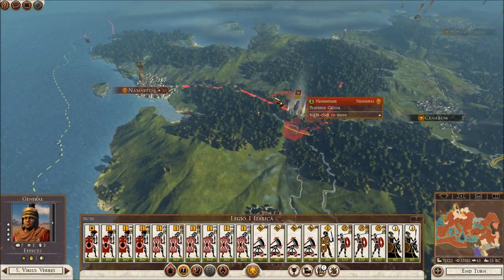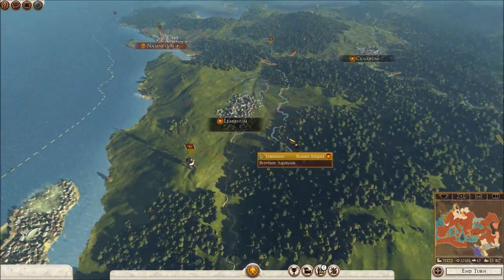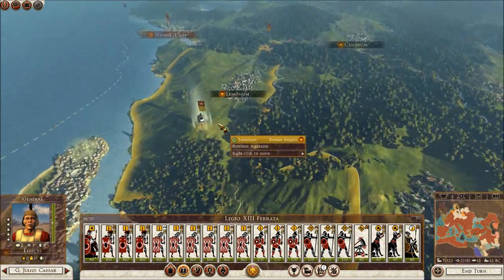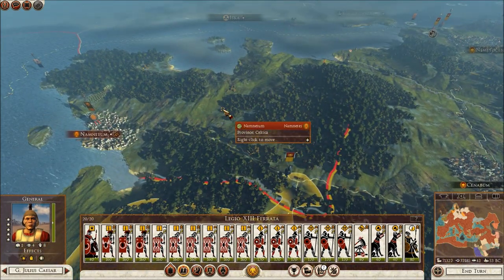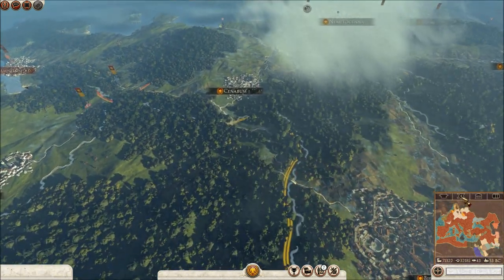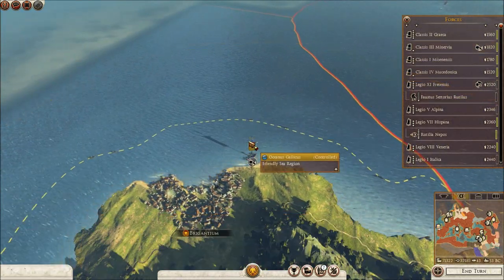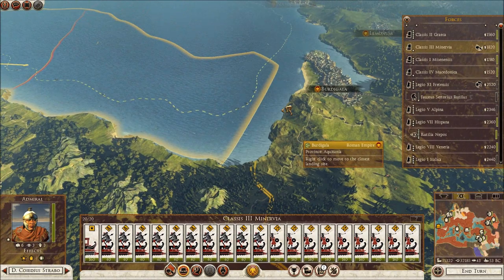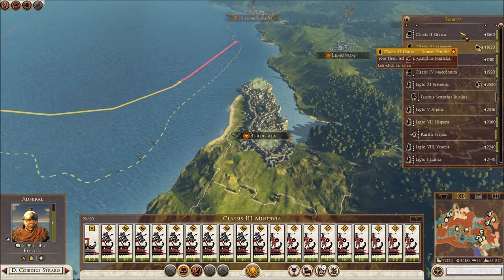I need to send this legion one back over here — they cannot move any further. I have another legion over here, Legion 13 Parata, I'll send them up north. And also we'll continue to talk about Caesar very soon, but not yet. Who am I even fighting right now? I'm going to go ahead and look at my fleets. I have one fleet over here — they're still trying to move over to the front lines to help me out, so that will take a little bit longer.